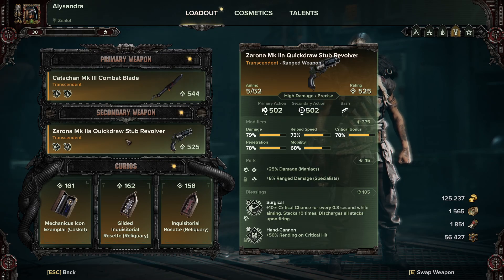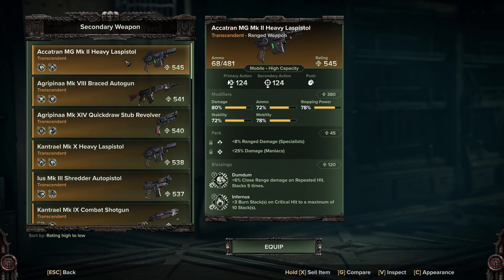Moving on to the gun — this is the Zorona Mark IIa Quick Draw Stub Revolver. We have Maniac and Range Specialist as perks, and Surgical and Hand Cannon as blessings. With secondary weapons you can pretty much use what you want, and most of us will probably be using the Bolt Pistol when it drops on Tuesday. For now, this is how I'd roll the Stub Revolver. If you have a LAS Pistol, you can roll it with Range Damage Specialist and 25 damage to Maniacs — you can switch out Specialist for Flak if you want.